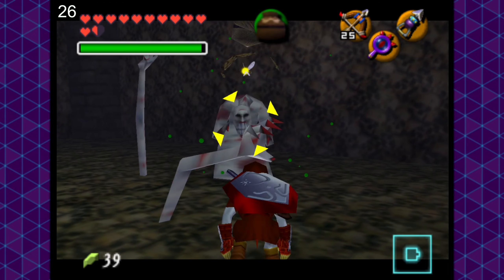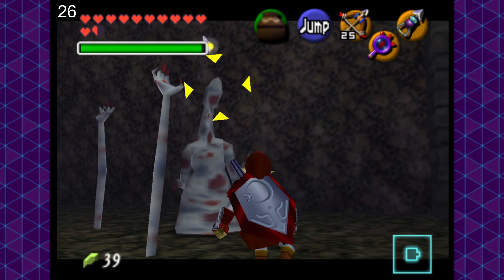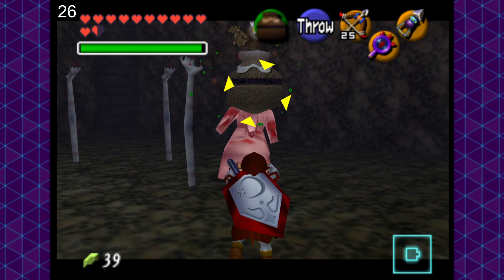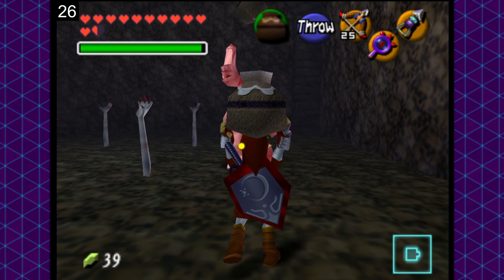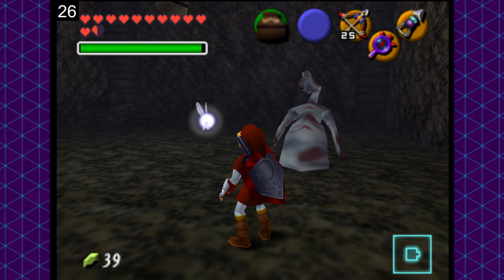Moving forward to the shadow temple — you might be very curious how we can actually make it all the way through without a single failure. While it is true that there are a ton of enemies in the shadow temple, most of them are avoidable, and the others are generally pretty slow, except for those damned Keese — they're always a problem.